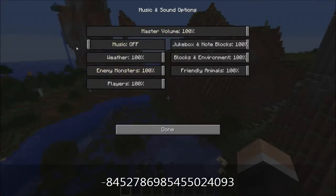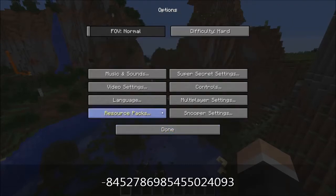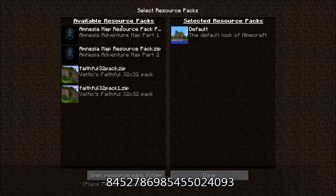There are new menu settings as well. For music and sound settings, you can turn down weather, enemies, players, jukebox and note blocks, blocks and environment, and friendly animals individually. There are super secret settings which do nothing right now. And resource packs — apparently you can have multiple resource packs at once.